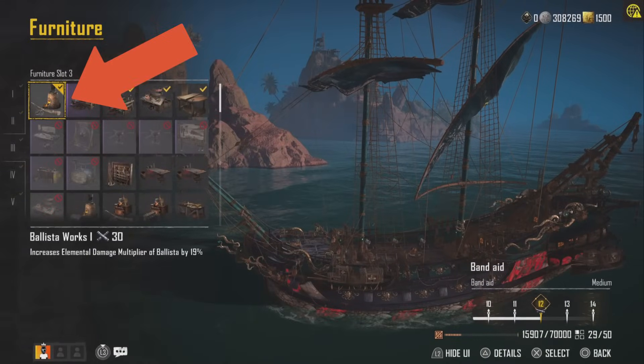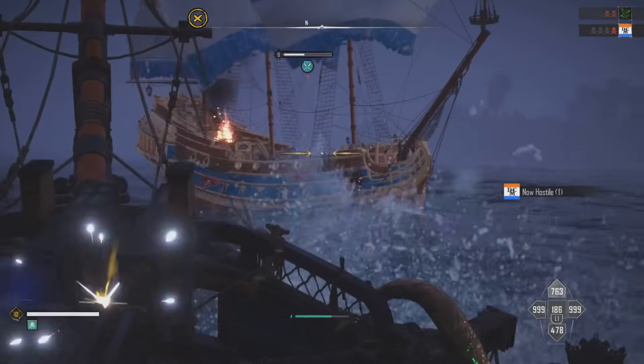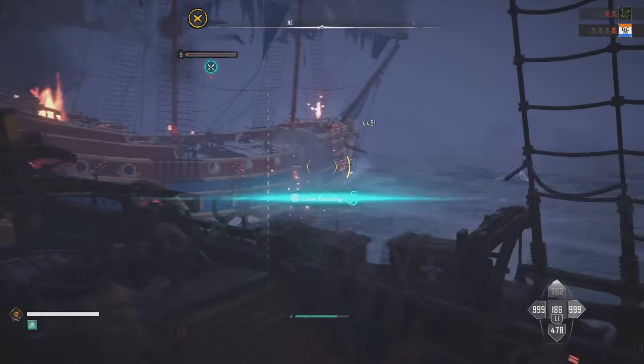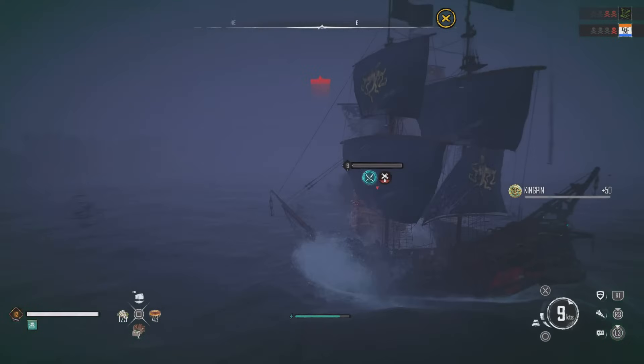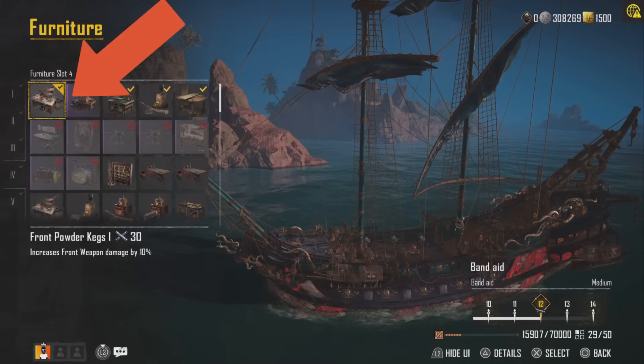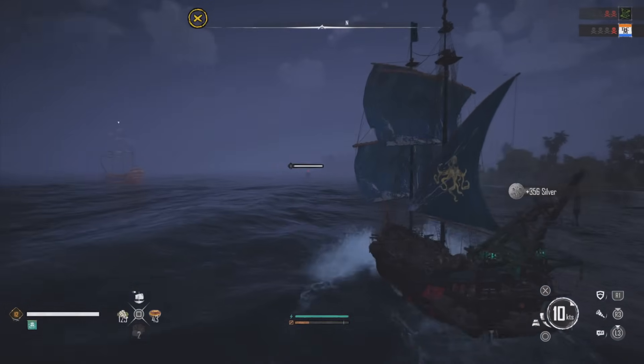Third slot is Ballista Works for increased piercing damage, but if you're using your Zamzama 3s, swap it out to the Culver and Elemental Damage boost instead, and it'll help with the burning and flooding damage. Fourth is the Front Powder Kegs to boost our Twin Winch or Zamzama 3s, and I prefer this over the Port or Starboard upgrade, but that's up to you.